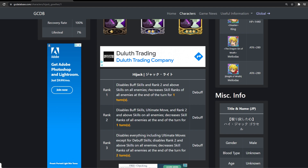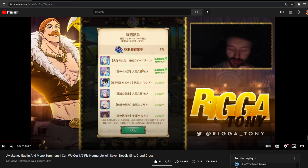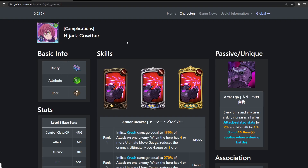Let me know down below what you guys think — are you summoning for Awakened Easton and Mono, saving for Goether, or skipping for the banner after? We haven't seen a banner on JP after Goether yet so I'm curious what comes next — probably a Halloween unit. Hope you guys have an amazing day, subscribe if you're new, hit that like button, and consider becoming a member. This banner with Awakened Mono and Easton is just a skip for me since I have them on JP. Peace out and best of luck on summons!